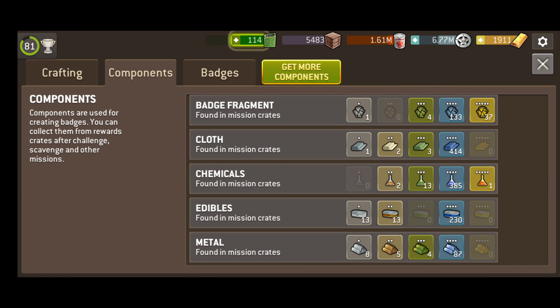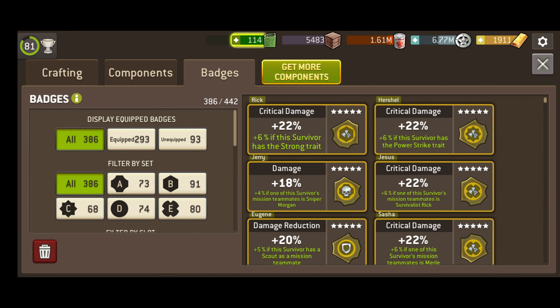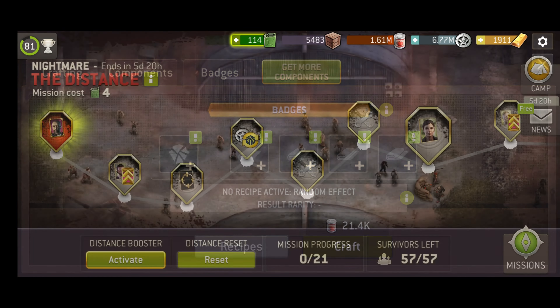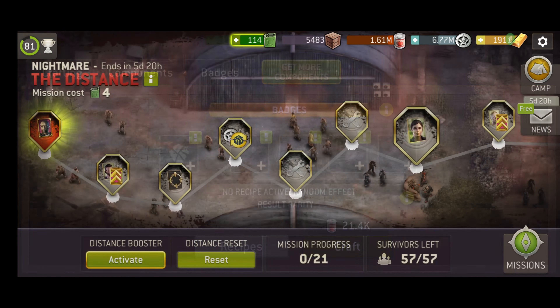As soon as you have those constructed in your base you will be able to use badges. Once you have the scavenger you'll notice that badge components and fragments become available as rewards in all game modes.